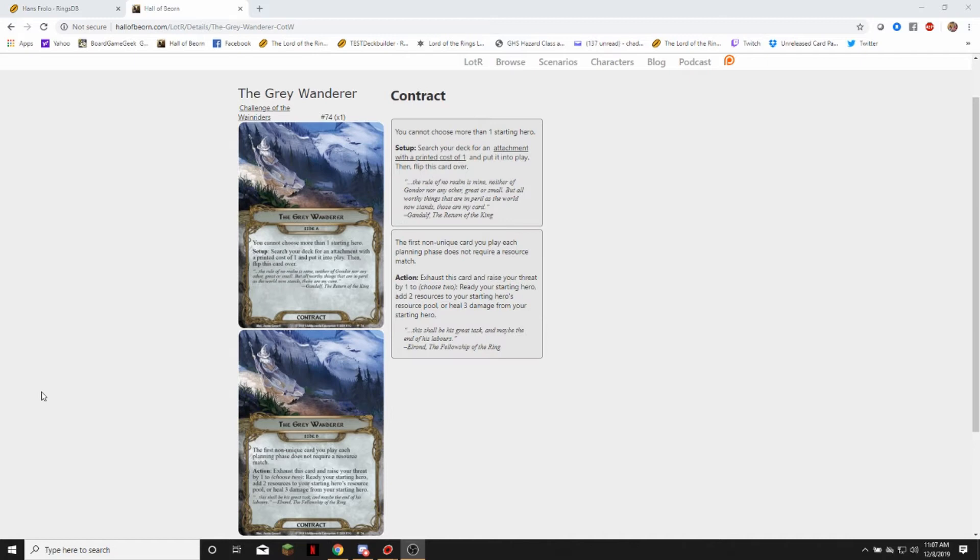Hey, it's Chad from Cardboard of the Rings, and I wanted to show off the new contract that was spoiled. This is going to be from an upcoming AP Challenge of the Wainriders. It's the Grey Wanderer. It's awesome.